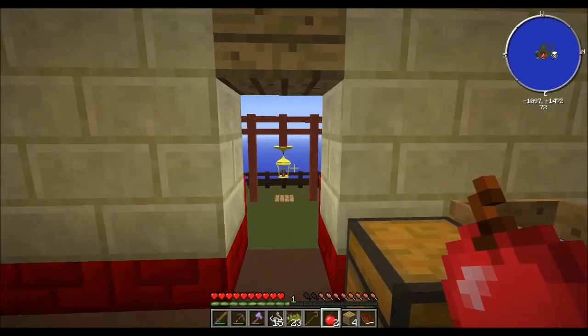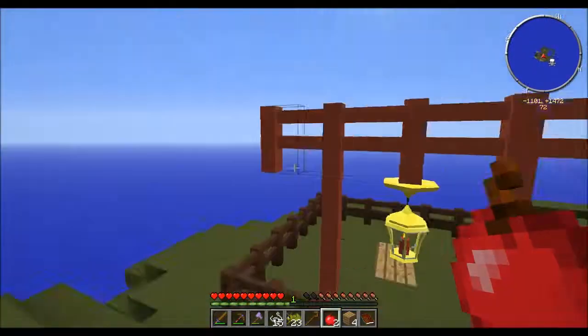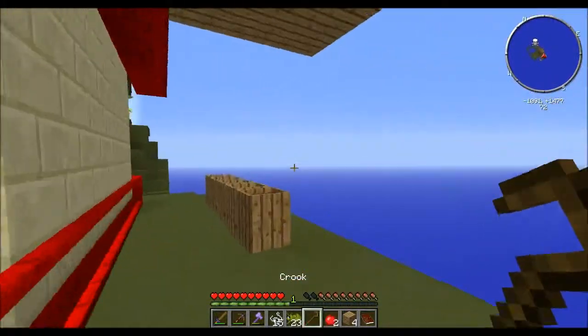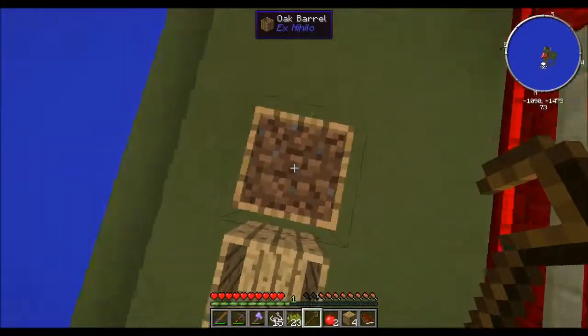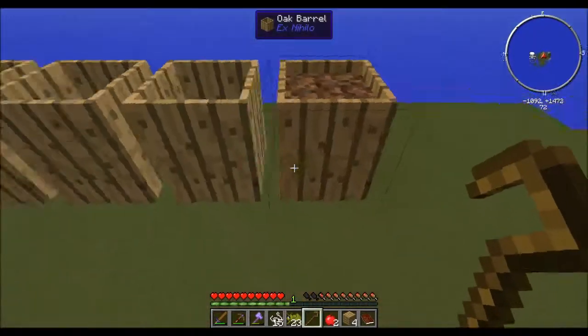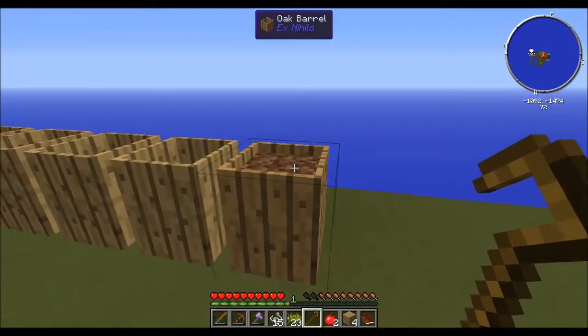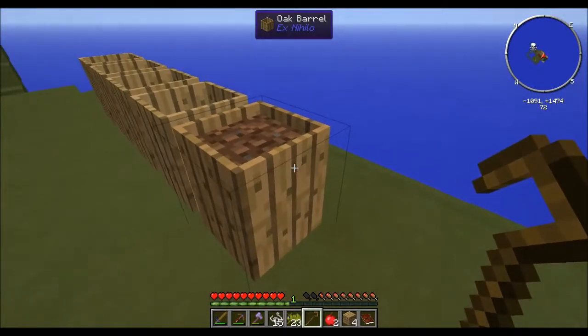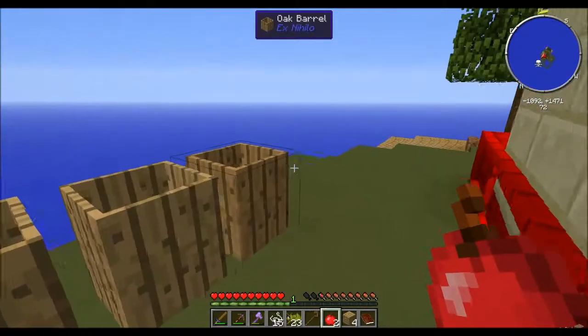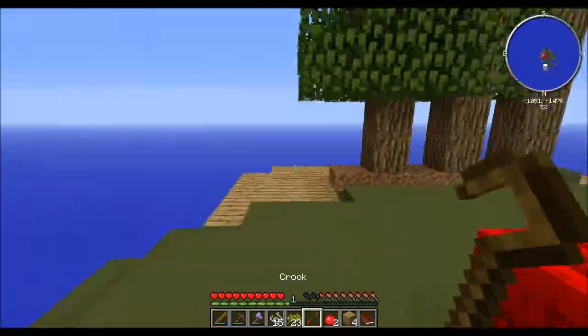Hello and welcome to episode 3 of Agrarian Skies. I've done some research and I think I figured out how to make dirt. Yep, there's the first piece - you have to put string or other materials in the barrels to make compost, then you get a piece of dirt. It took a lot of string to do that.